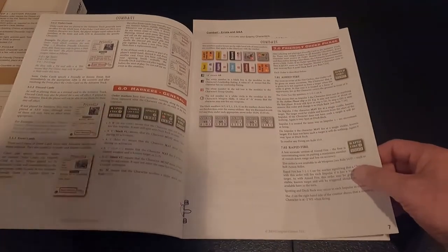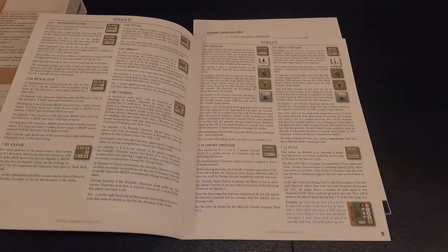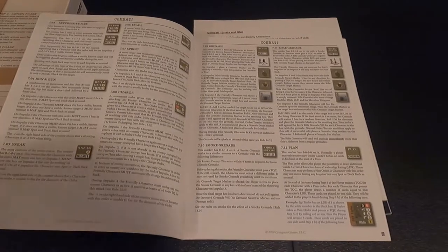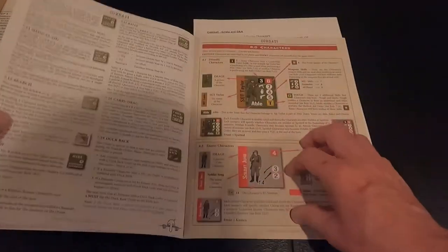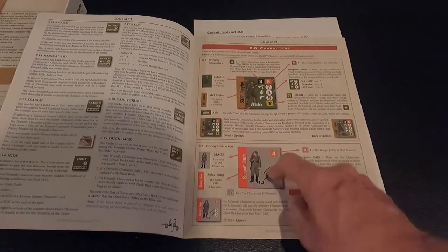There are markers, general friendly order phase, and lots of illustration pictures of the counters. I really like reading rules like this — the old days when it was all text, 60 pages of nothing but text, those were brutal. There are also the different kinds of orders you can give, and then characters and descriptions for the U.S. and German forces.